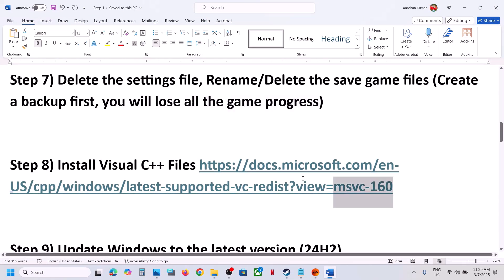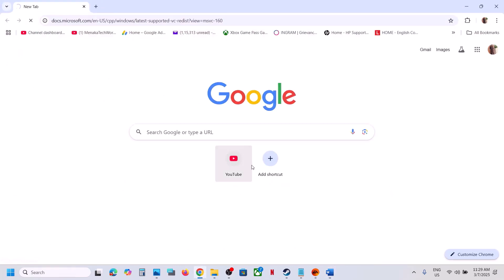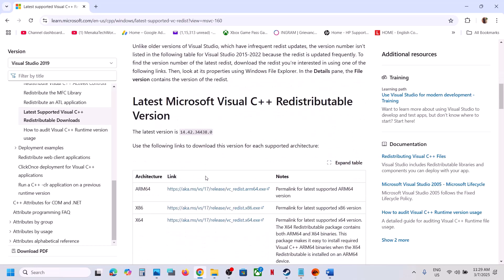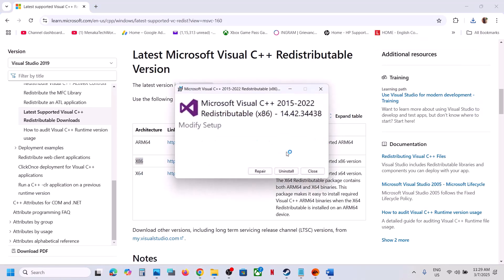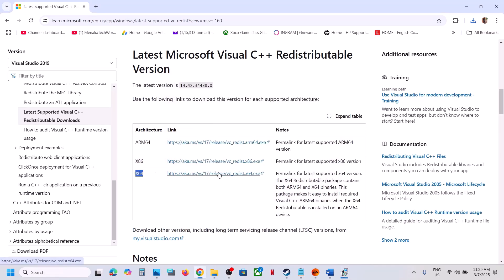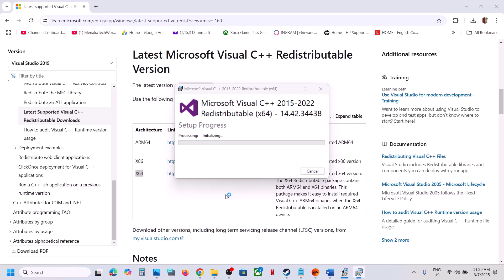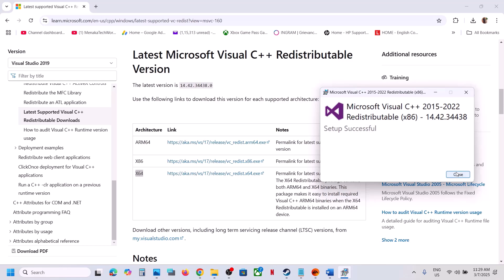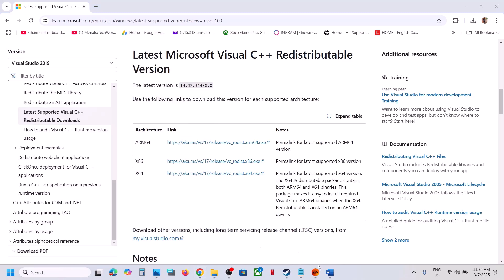The next step is to install Visual C++ files. The link is provided in the video description. Open the link and download the Visual Studio 2015-2022 redistributable — both the x86 and x64 versions. Run each exe file; if you see a Repair option click Repair, if you see Install click Install. Make sure both are installed, then close the windows and restart your computer. Restart is a must after this.